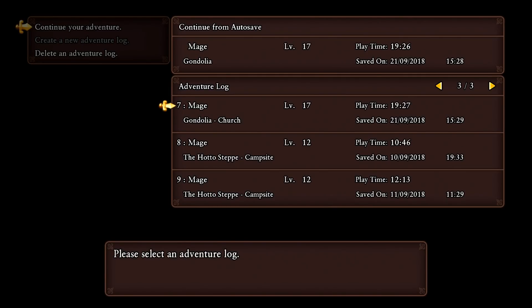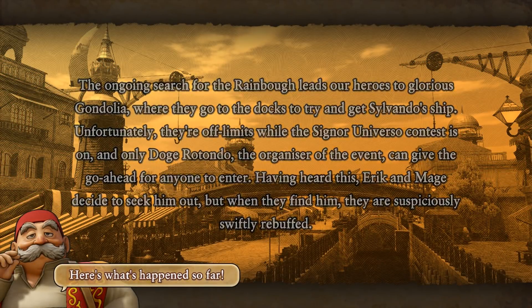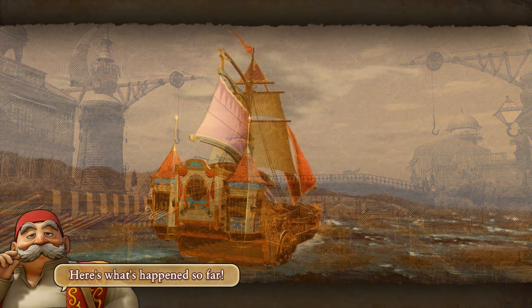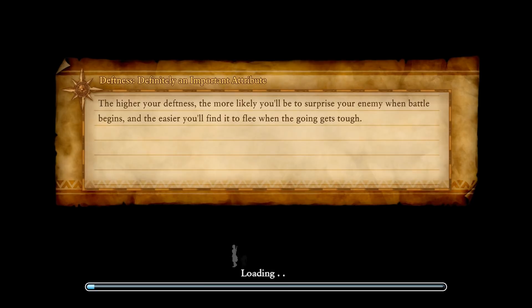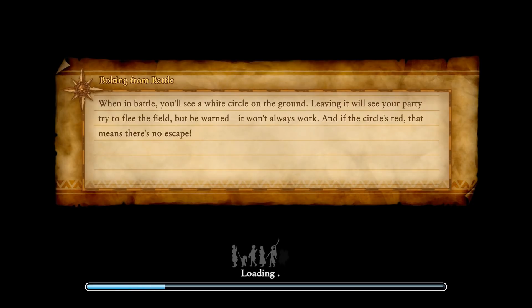We're going to continue our adventure today from the Gondolia Church. Last time we had to deal with Jasper - he captured Eric and was going to do all sorts of nasty things to him, but thankfully we rescued him, and now we're out on the open ocean waves. We will be soon. I just wanted to do a couple of things before we set off to wherever it is we're heading in search of the rain bough.